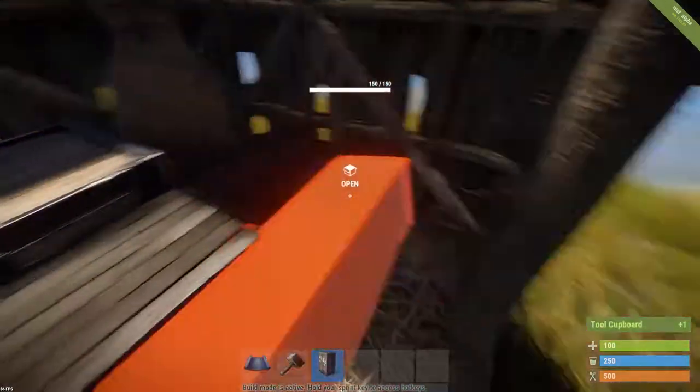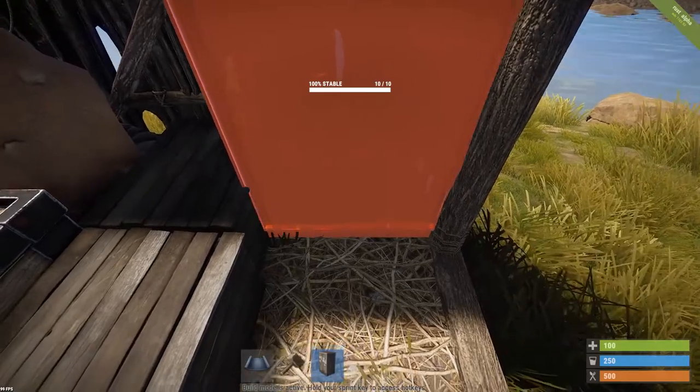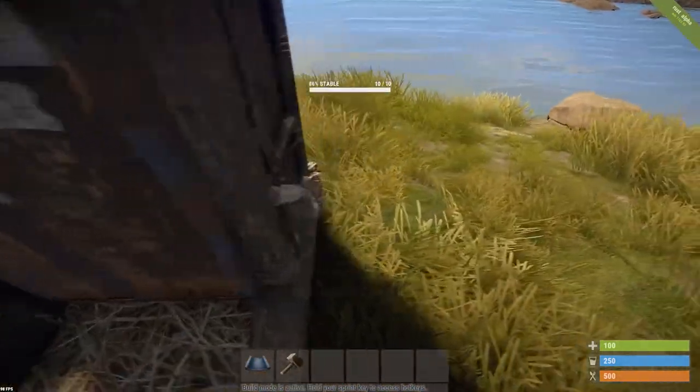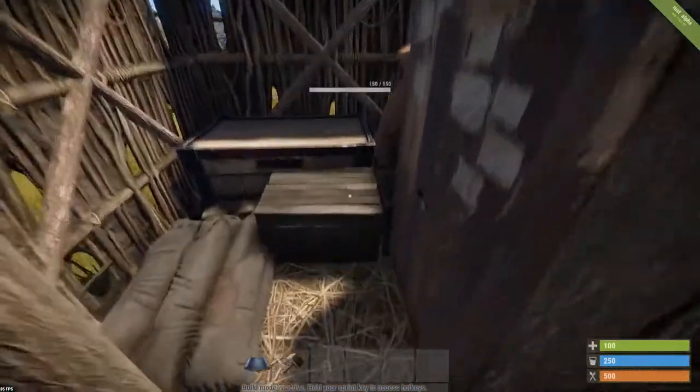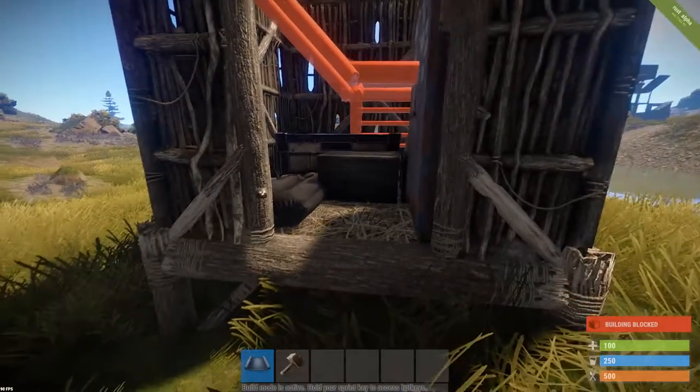Now we need a cupboard to protect our area. This is probably the hardest one to place — just spam click it until you find a spot where you can place it, and make sure you can get in and out of the door. This can be really hard to place. Now we need an L-shaped chair and place it like this.